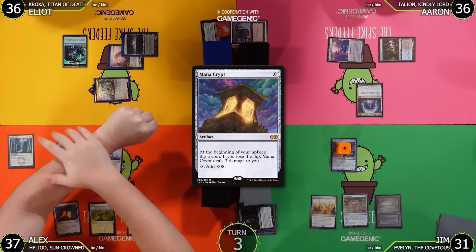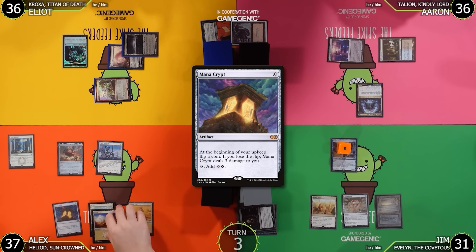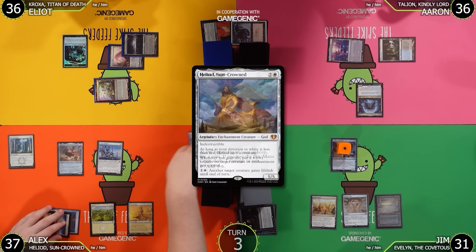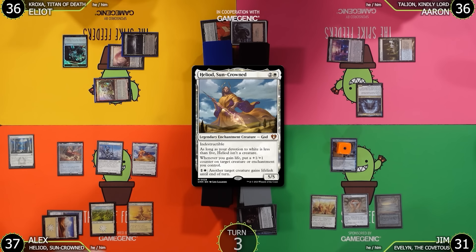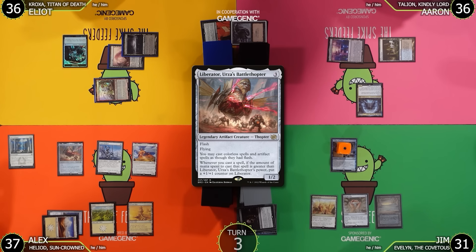Alex's turn — 'Spike Feeders damage' again for a missed trigger. Alex plays Plains as land for turn, taps three for Heliod Suncrown on the stack. Before it resolves, Alex notes he has a Liberator, Urza's Battlethopter trigger. Elliot then responds by flashing in Orcish Bowmasters.